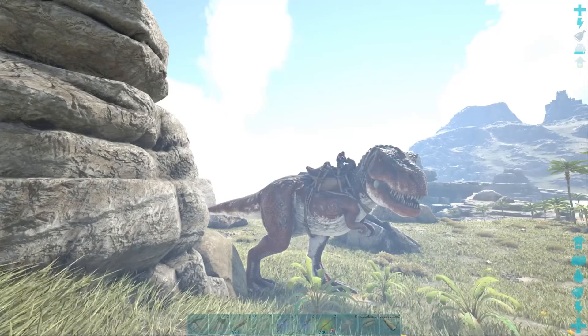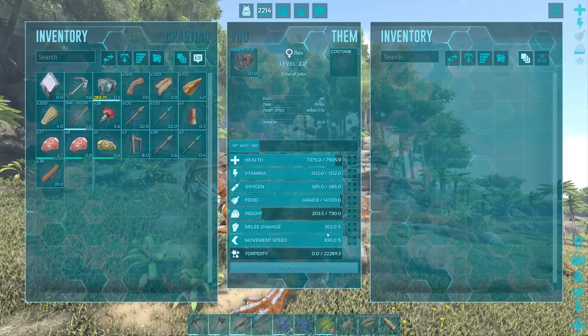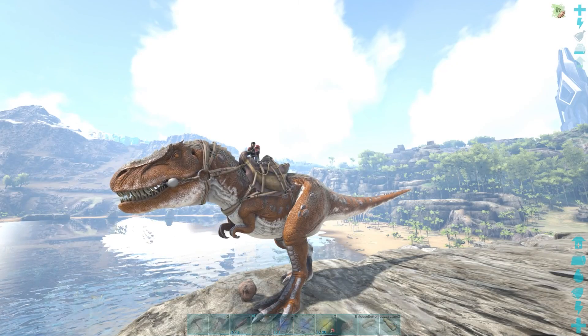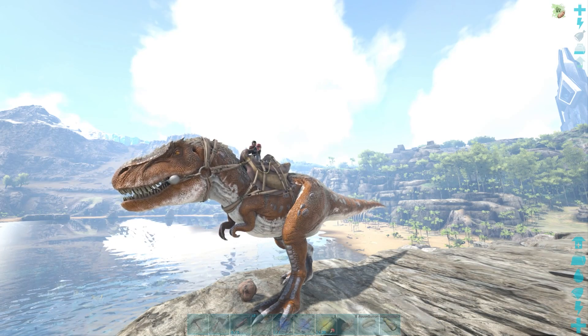One of the main uses of a rex is for boss fights. Level a high-level rex in melee damage and health for a good boss fight rex. This has been how to tame a rex in under a minute — see you in the next one.